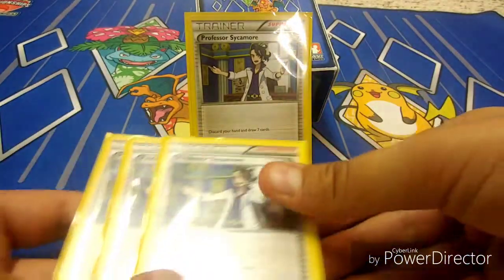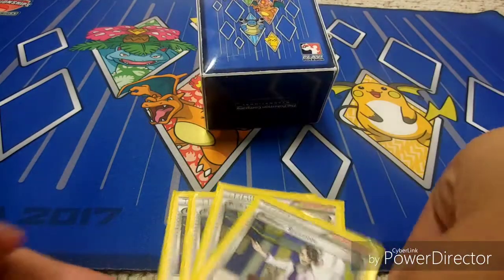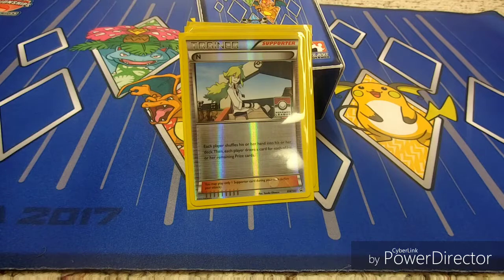Our first supporter is four copies of Professor Sycamore — discard your hand, draw seven. The most aggressive draw supporter in the format. We're also playing three copies of N, the Pokemon rights activist himself. Shuffle each player's hand into their deck and draw cards equal to remaining prizes. Good disruption. If you have four Float Stones in your hand and a Sycamore, please play N — don't waste those resources.